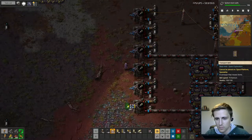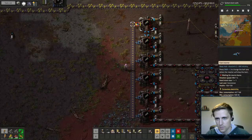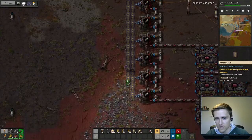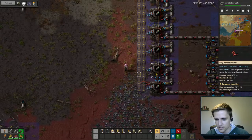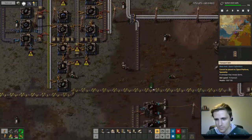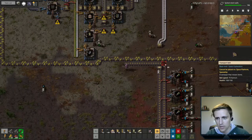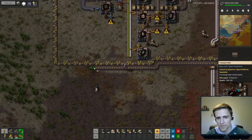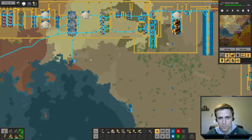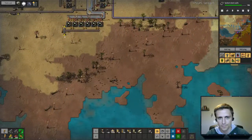We'll output our rocket fuel, and we need one more input which is iron plate. Bringing it in from the back would be a pain, so we're just going to bring iron plate in up here and use long inserters. We already have iron plate right here from when we were making our sulfuric acid, which is nice. We'll output over here and run our rocket fuel up alongside the sulfur, or actually go behind and run it right behind the labs and alongside over here. That seems reasonable since rocket fuel really isn't going to be used for much else.